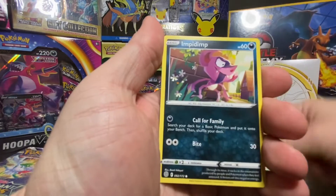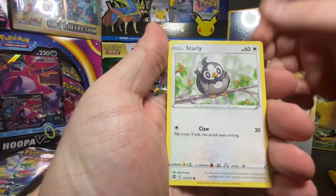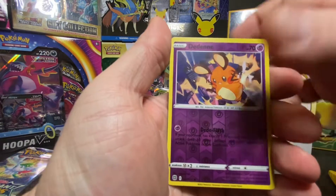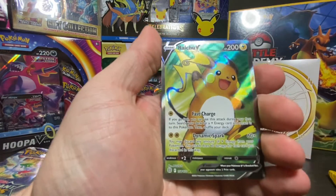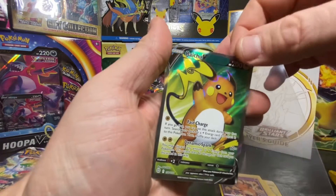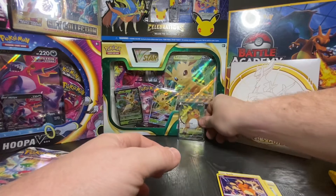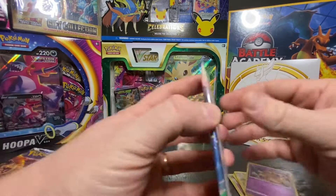Team Yell's Cheer. Hey, Raichu AR. Nice. Put that right there. All right, next box.